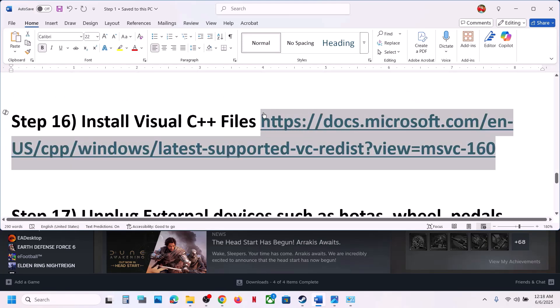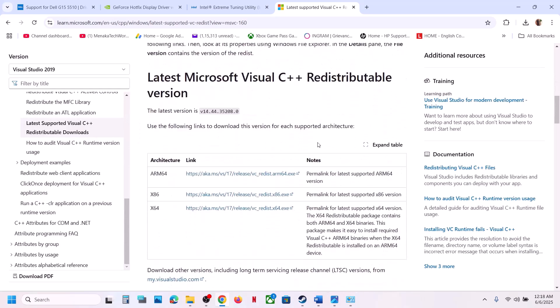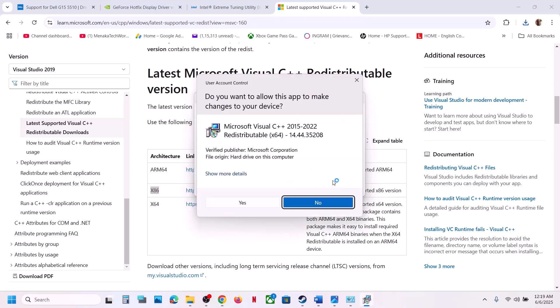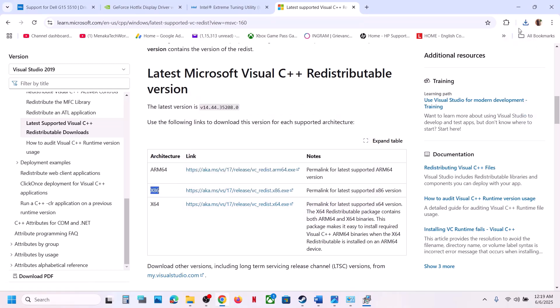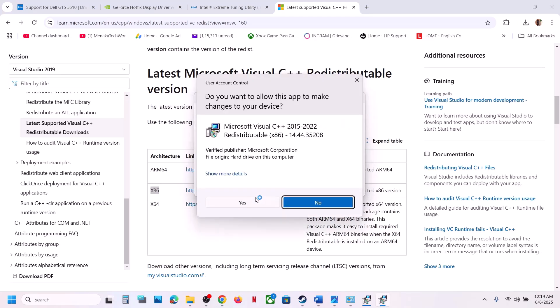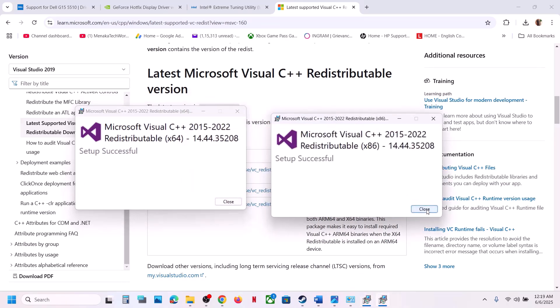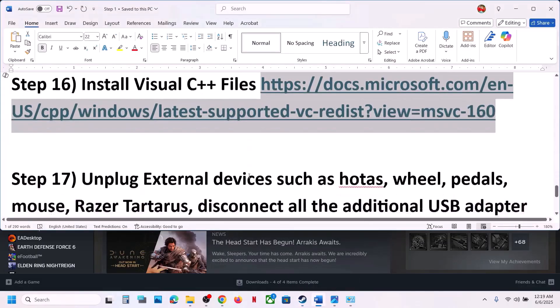The next step is to install Visual C++ redistributables. The link is provided in the video description — open it in a browser, go to the Microsoft website, scroll down to find the Visual Studio files, and download both the x86 and x64 files. Run both exe files — if you see a Repair option click Repair, otherwise click Install. Let installation complete, then restart and launch the game.